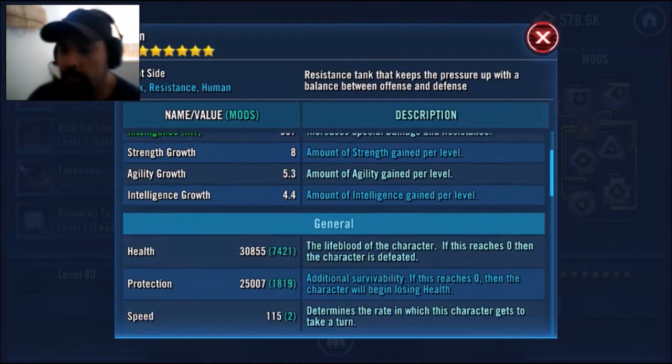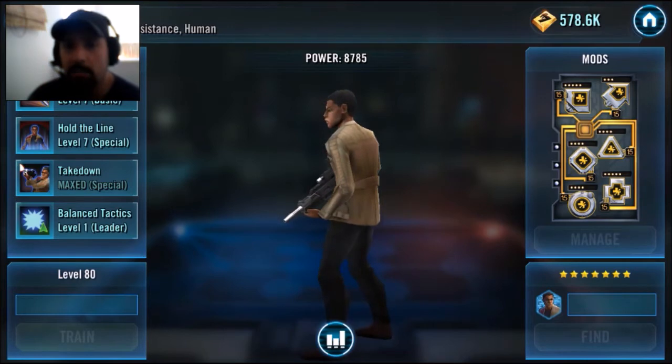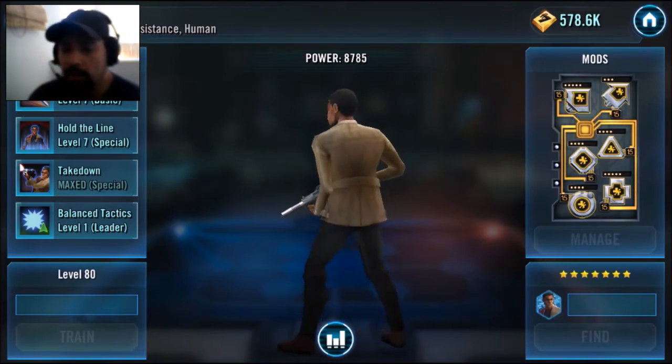Let's look at his numbers. With those mods, his health's bumped up to 30,000. Swagagaga says that should be maxed out at about 23,000. Protection is all the way up to 25,000. Speed is only bumped up to 115 because he is kind of slow, but he'll still be kicking some ass. Let's see this dude in action.